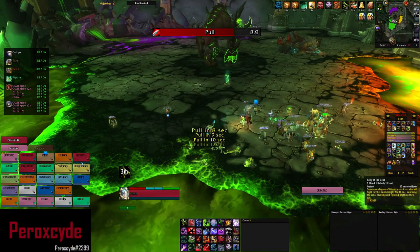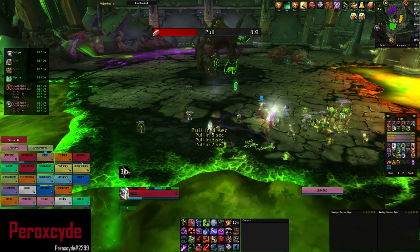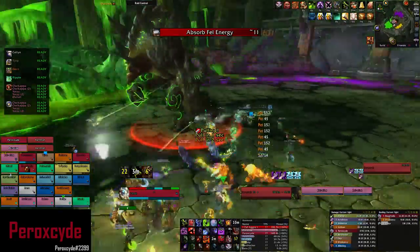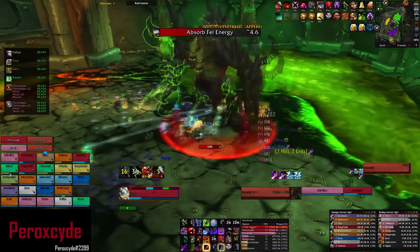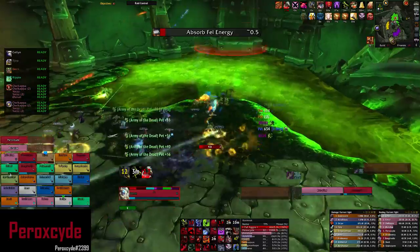Hello and welcome to the Petoxide guide for Kormrok for heroic difficulty. He has one phase and four abilities which can be empowered. Kormrok jumps and soaks the closest pool — we start with the green one. When you see 'Absorb Fel Energy,' that means he's going to jump into the closest pool he hasn't been in yet.